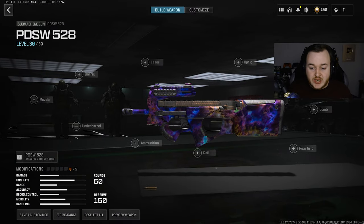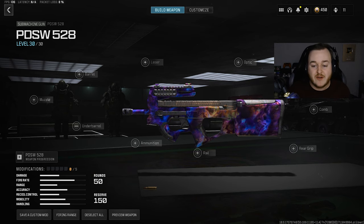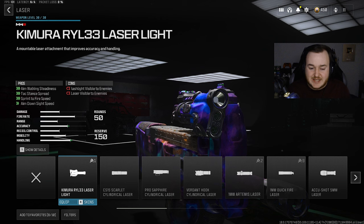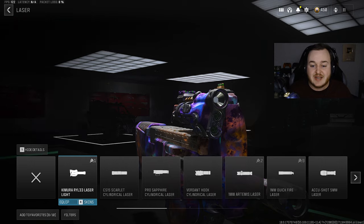Real quick before we get into our gameplays I want to give you the best build for the P90 — the PDSW, whatever you may call it — here in Modern Warfare 3. For the first attachment we're going to start with the laser and add on the Chimera RYL 33 laser. This can help with aim walking steadiness and tac stance spread, but the main two things are sprint-to-fire speed and aim-down-sight speed.